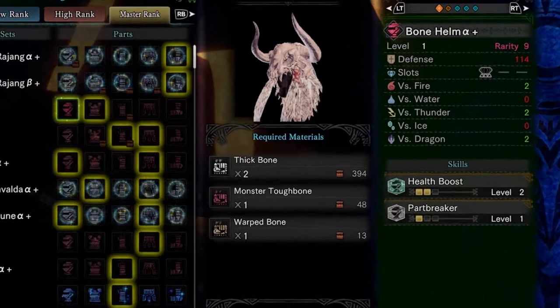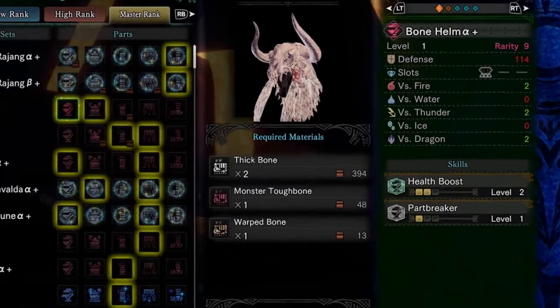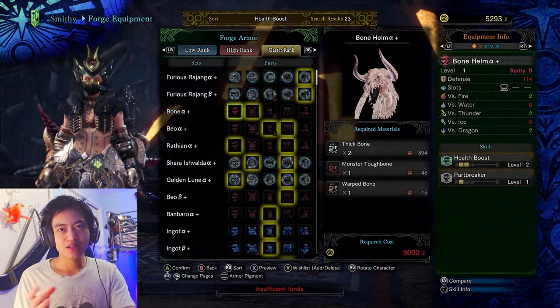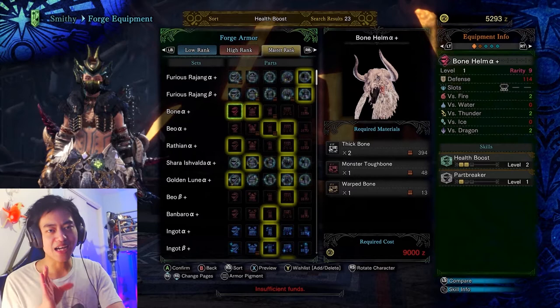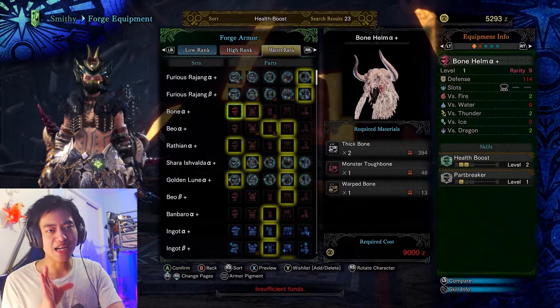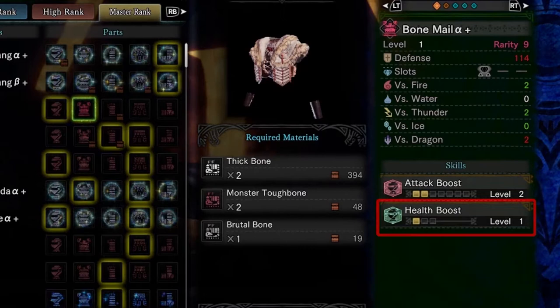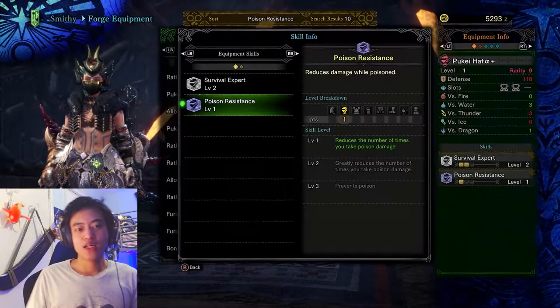Take for example this helmet right here — it has a health boost of level 2. To further increase it so that it can reach the highest possible level, which is level 3, you can see two squares, one of which is not highlighted. If I want to reach level 3, all I need to do is equip another armor piece that will help boost it to that level. Equipping this chest piece with a health boost of level 1 will make that skill reach its highest possible level.